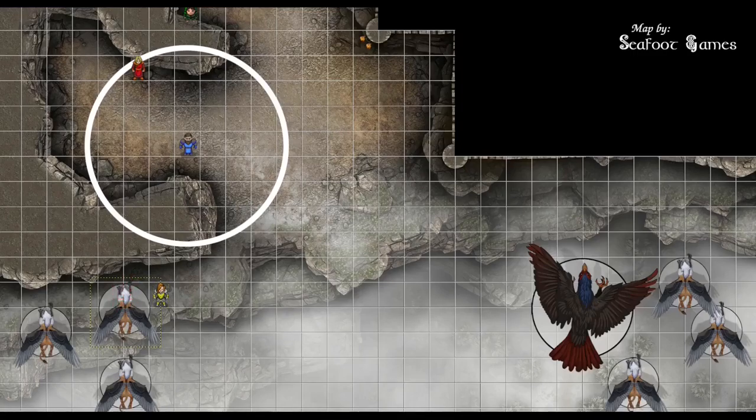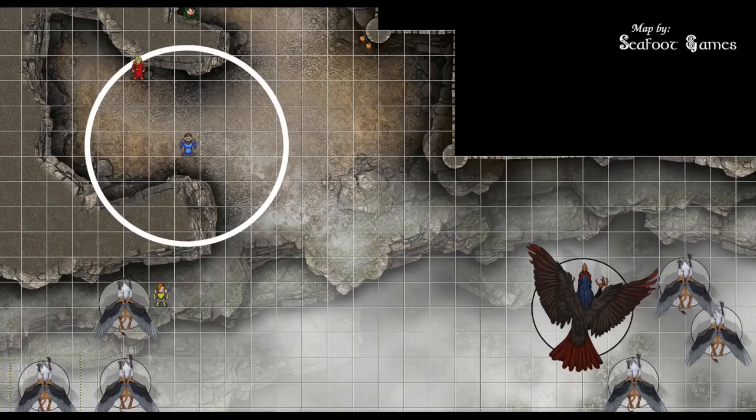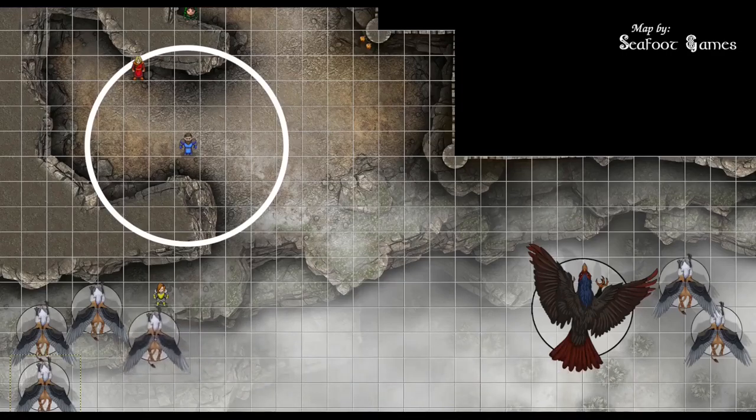This griffin moves away provoking an attack of opportunity — 19 hits for 13 damage. Next one moves in and attacks — 24 to hit with the beak, take 12 piercing. Nat 20 with the claws — 17 points of slashing damage. It moves away — your reaction is spent so no opportunity attack. Next one flies in — nat 1 and a 12, both miss. Then three griffins load up on one side, dash to position, and one goes to drop the cleric off the cliff. DC 18 wisdom save — 10 fails, taking 16 damage. Beak attack misses, talon attack is 29 to hit — 23 points of slashing damage, DC 11 concentration save — 17 passes. You're grappled and restrained.